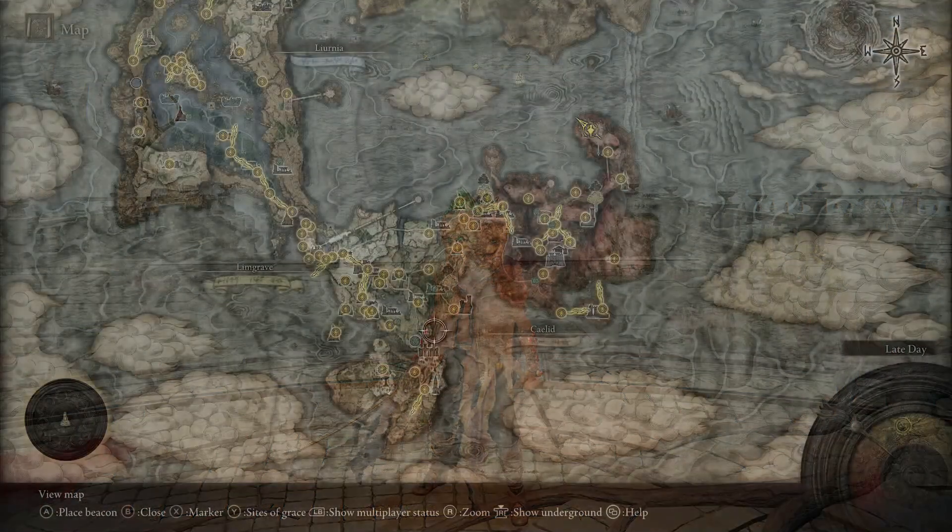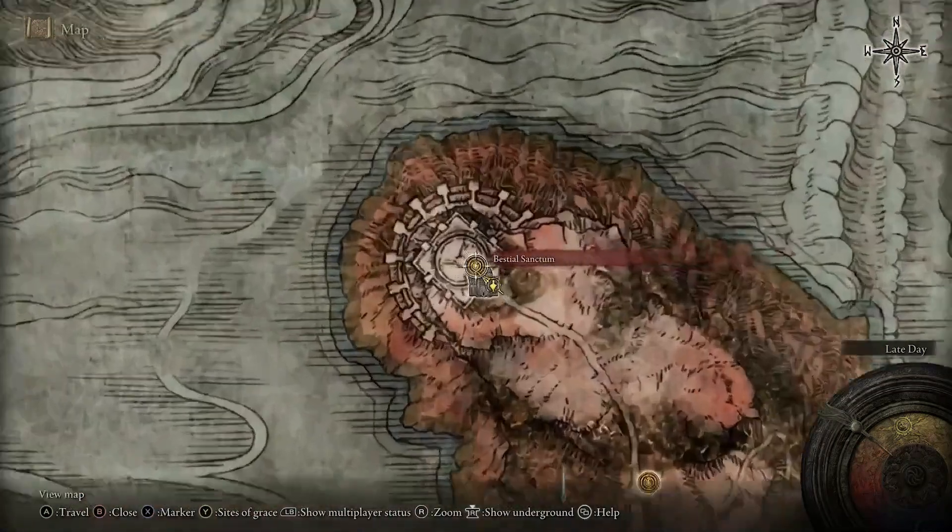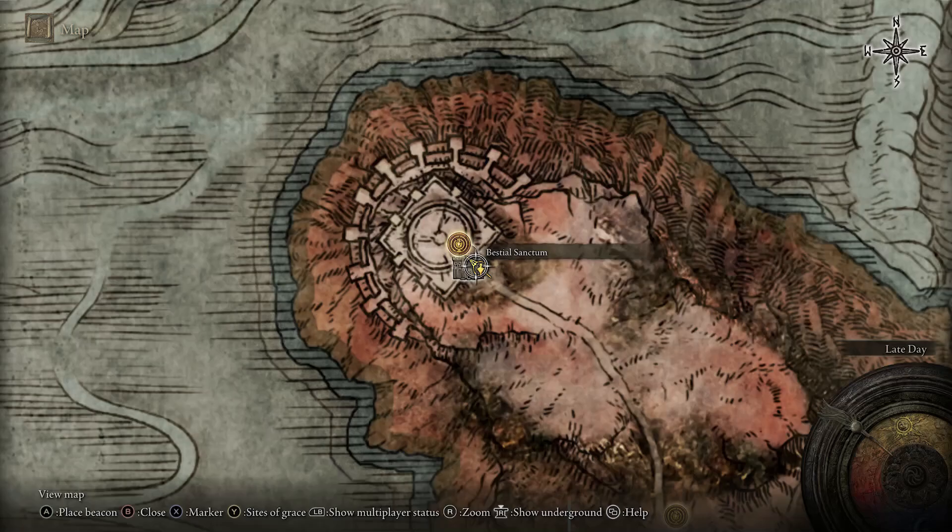But for today, you want to get your hands on a Somber Smithing Stone number 9 in order to upgrade, and you'll want to be going to this place right here — the Bestial Sanctum.